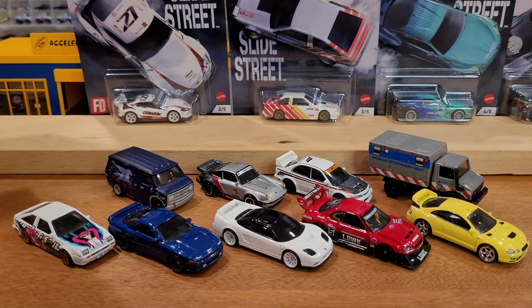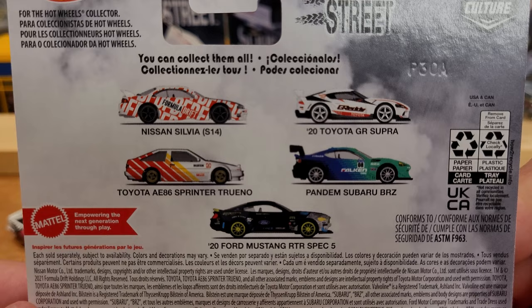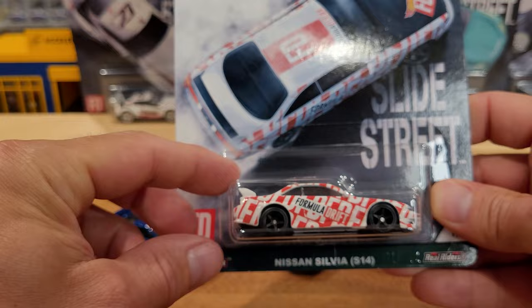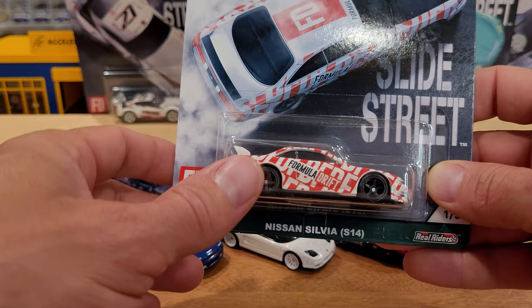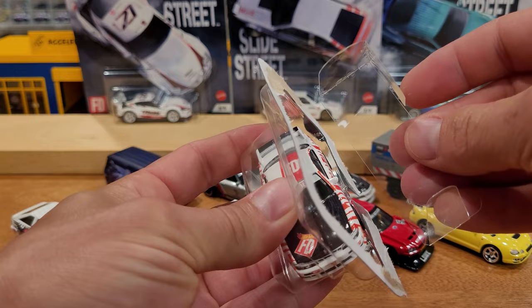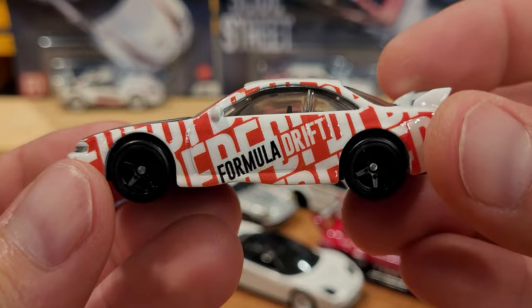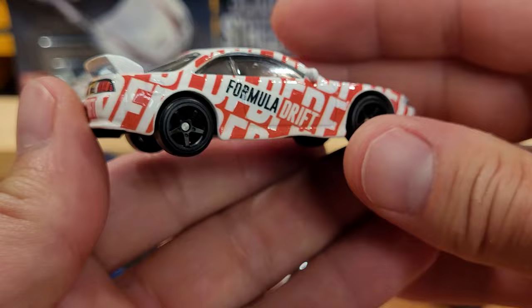Slide Street was released early summer of 2022, though it may have been earlier - maybe May. You've got five vehicles in the set, all depicted on the back. Mostly looks like import vehicles. We've got the Nissan Silvia S14 here with the Formula Drift livery on it. Let's check it out - out of the package. It's got another carbon fiber look hood, beautiful taillights and reverse lights all depicted. Very cool.